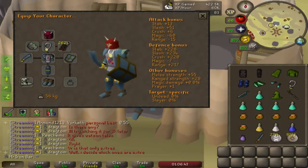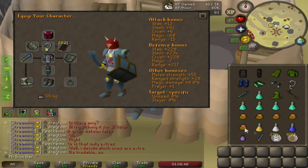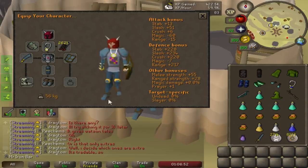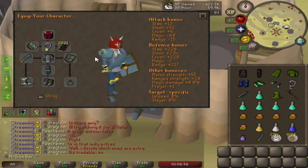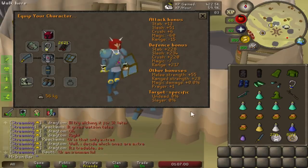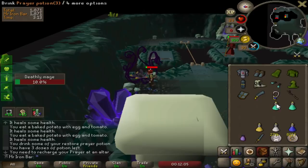So we got ourselves a new setup - quite a few things have changed. We got the rune boots, which is a big one, and we got the rune 2h, which is a big one. Our melee has improved massively so we're gonna see some Olm times drop substantially. Really good!